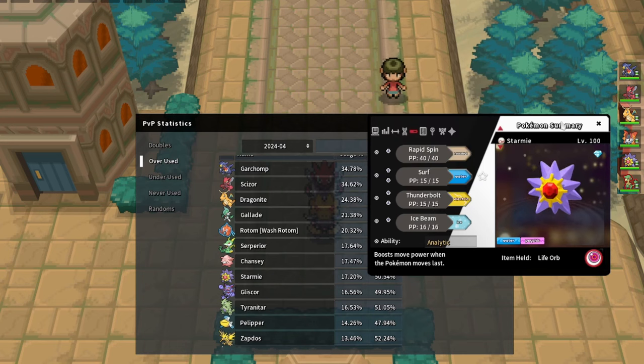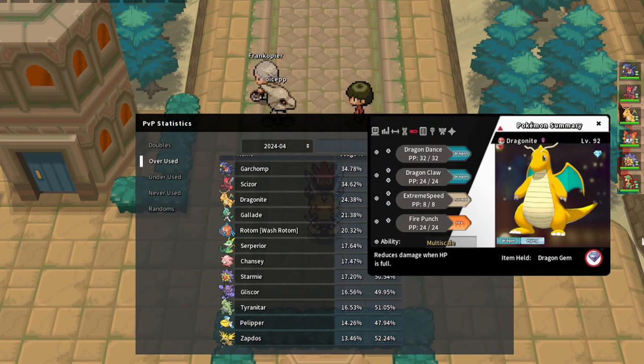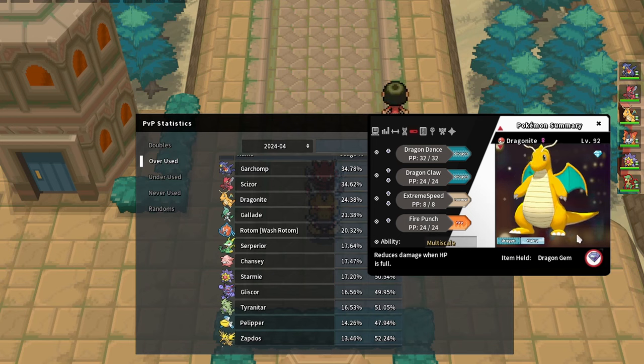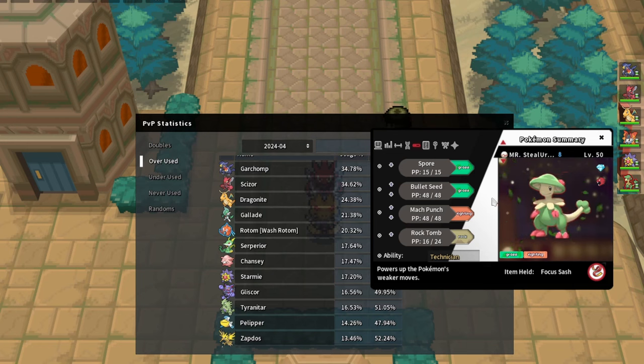Most Rotom-Wash don't run Pain Split anymore - a lot of them are Will-O-Wisp. If you are able to weaken it, it's going to be nice for Dragonite. Dragonite has a Dragon Gem - you can spend that Dragon Gem on Rotom-Wash and knock it down from around 55%. That's really nice especially if you get up a Dragon Dance before Rotom-Wash comes in. You typically want to weaken Rotom-Wash for Dragonite. You won't get a lot of situations where you get Breloom in for free because you want to keep the sash on Breloom, especially against offensive teams.